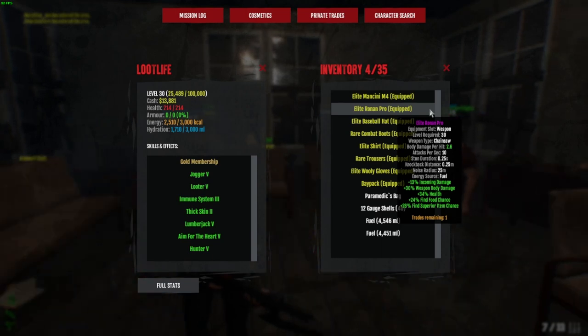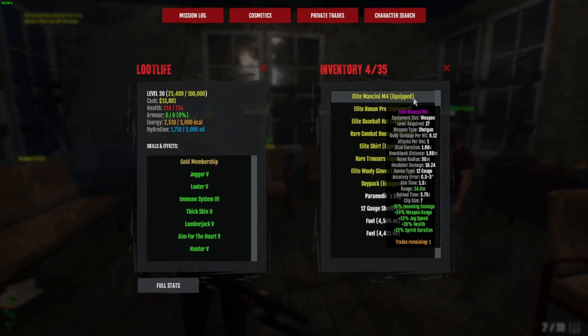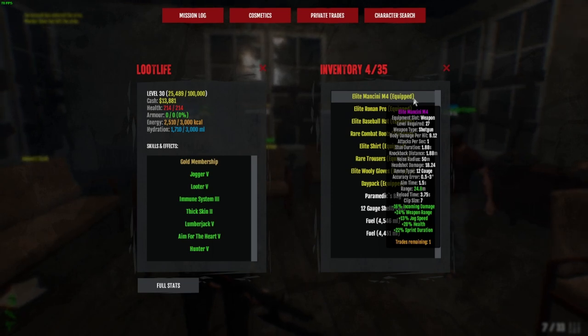On to your two weapons. For your primary weapon - the chainsaw - I don't have attack speed on it and I still drop enemies crazy quick, so you don't need it. I have incoming damage, weapon body damage 34, and health - three really good stats. Attack speed or damage versus mutated would be nice but aren't necessary. For my secondary weapon I'm using a shotgun, and I've got incoming damage, extra jog speed, and health on it. If you can get inventory capacity on it even better, but since it's not my primary weapon I'm prioritising those other stats rather than body damage.